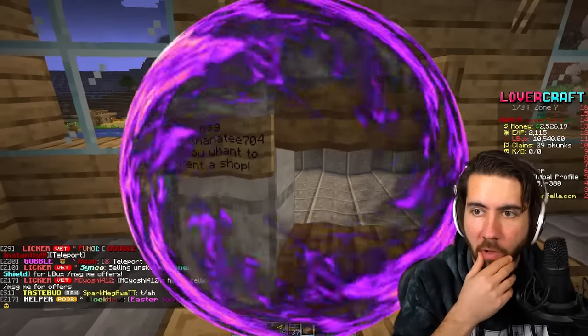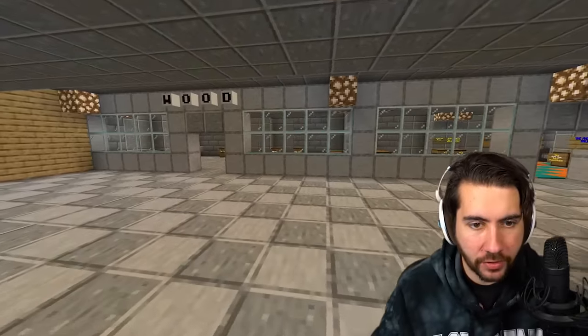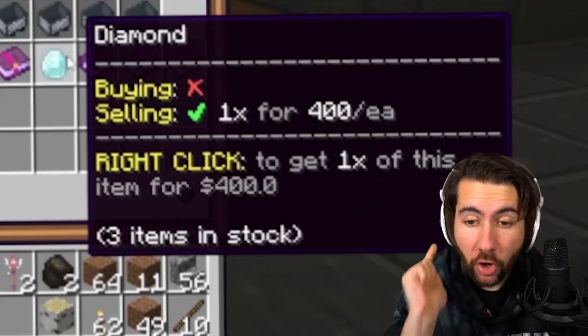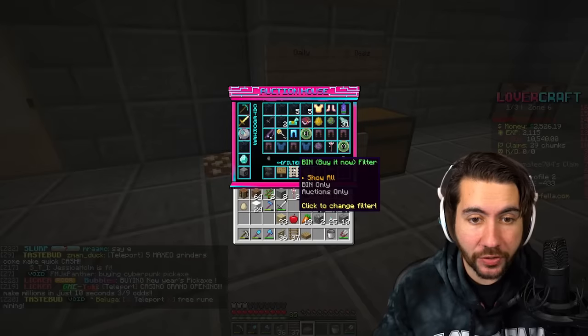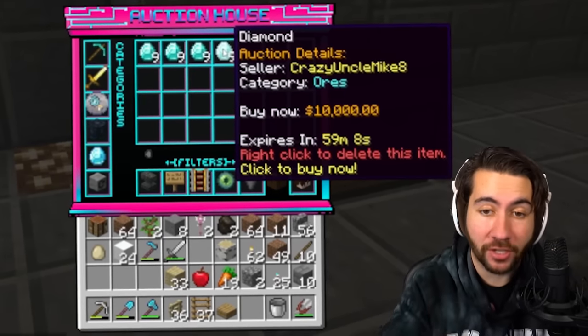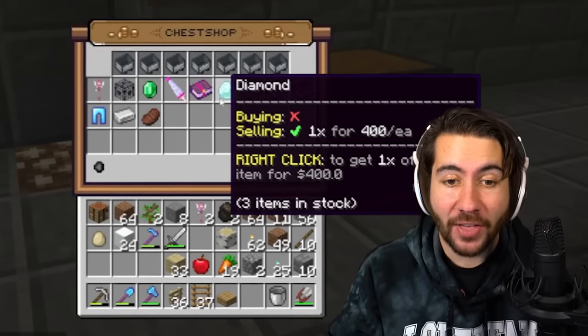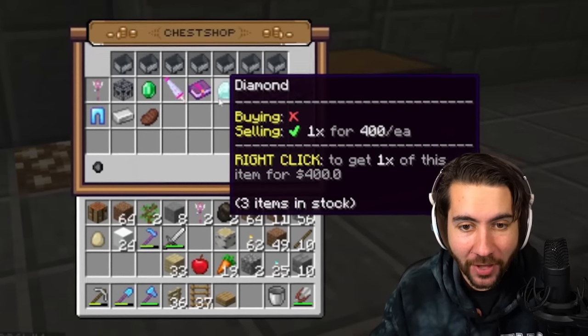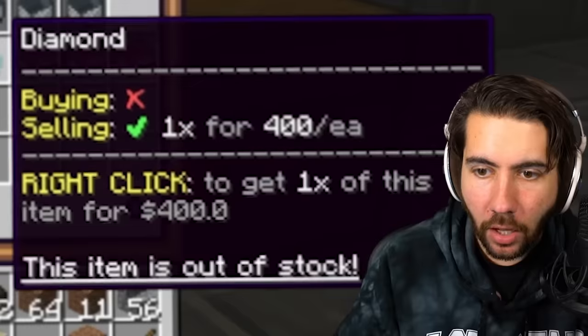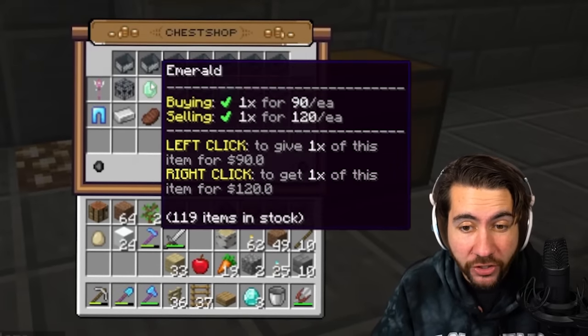This guy has a warp to a mall — it's free to teleport there. I'm going to see if there's any shops we can check out, maybe score some deals. He's selling diamonds for 400 each — I believe that's the best deal we've seen yet. These other ones are nine for 10,000, which means they're selling for over a thousand each. This is over half that price. I just found a secret shop with a deal — one, two, three. Only had three of them for sale. We only needed one more.